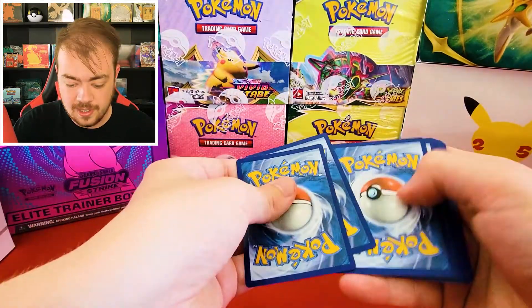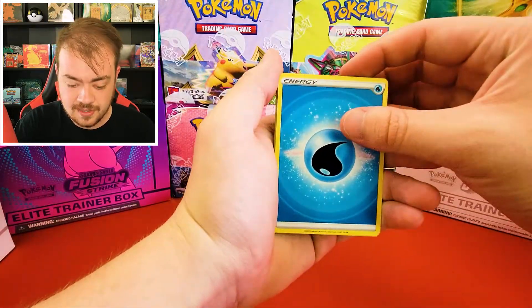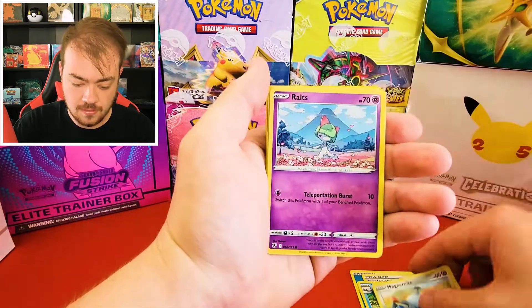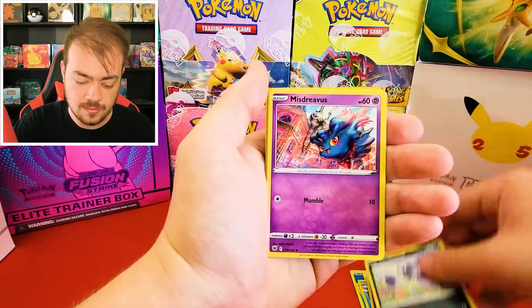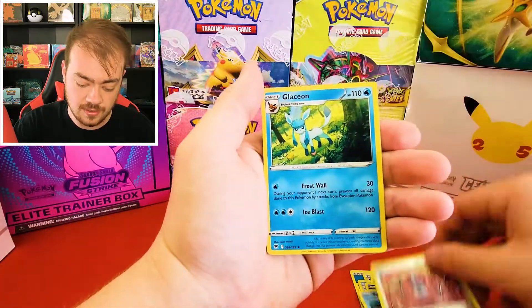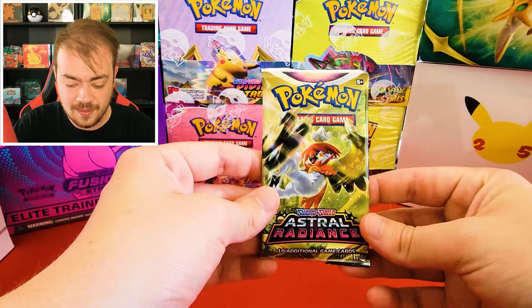I honestly don't know if we can top that Irida without getting an alt art in these last couple packs. Cards from second Astral Radiance pack: Azelf, Vigor, Wishcash, Magnemite, Ralts, Sneasel, Misdreavus, Barboach, Pawniard, and Glaceon. All right, everybody, we are on to our last pack here — let's hope for some last pack luck.